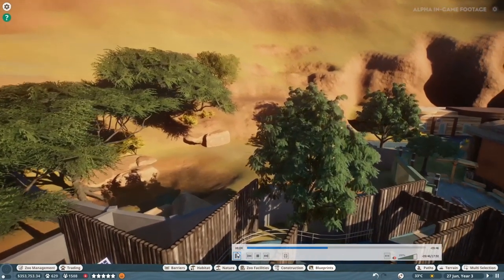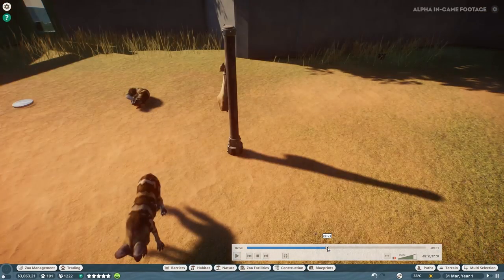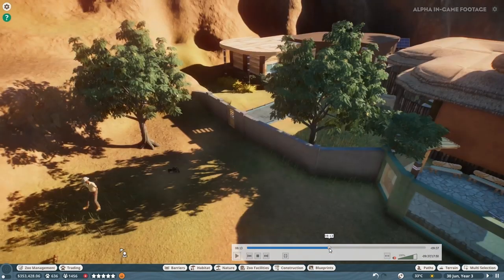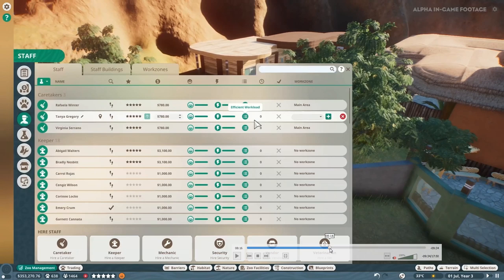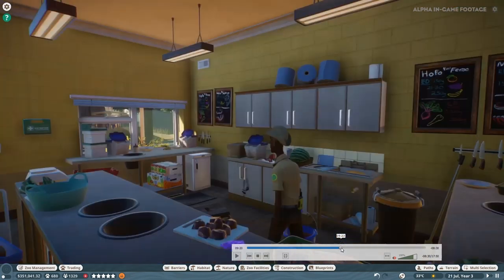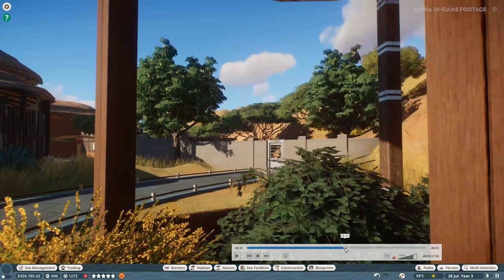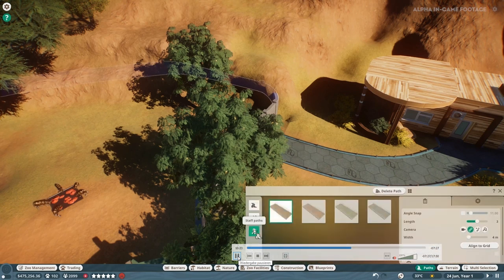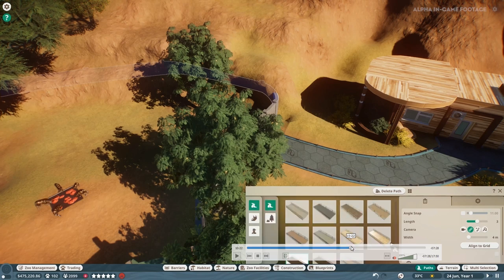We can skip pretty much the next bit because this is all the interior stuff we have gone through completely. Let's just have a quick look to see if we spot anything different from last time - it is basically the same. This is the interior of the staff management, which we have seen. If you don't know what I'm talking about, make sure you go to my other video linked in the description.